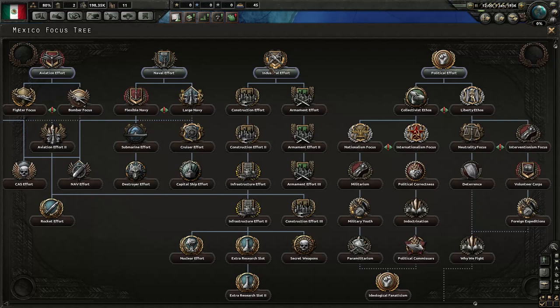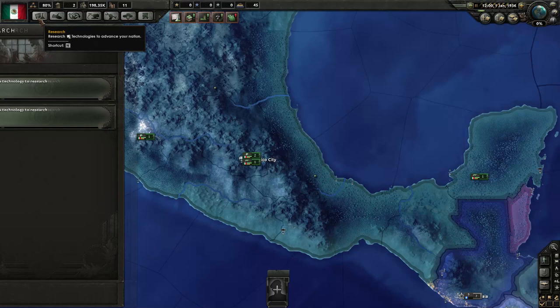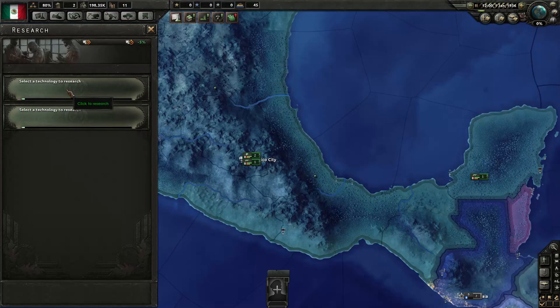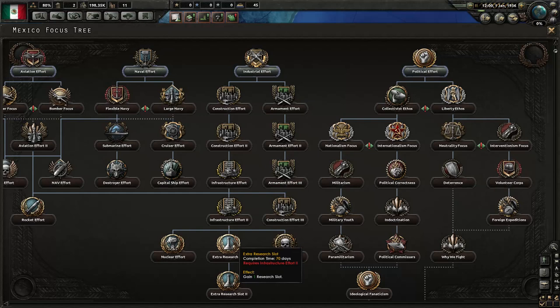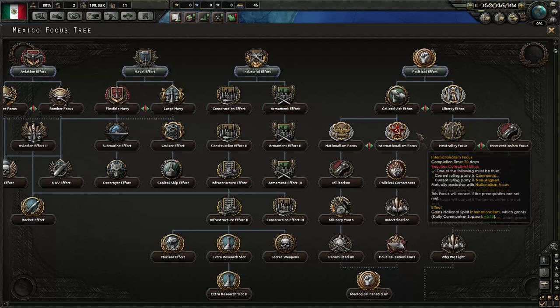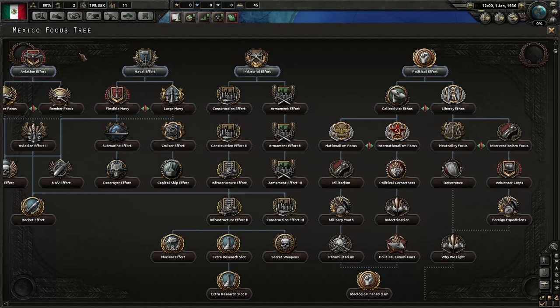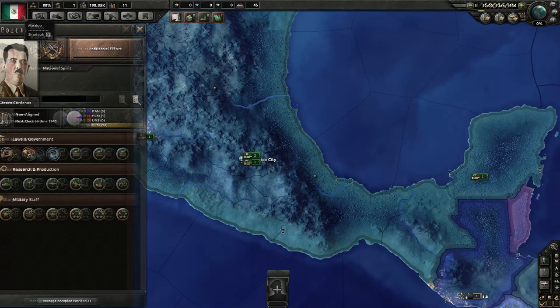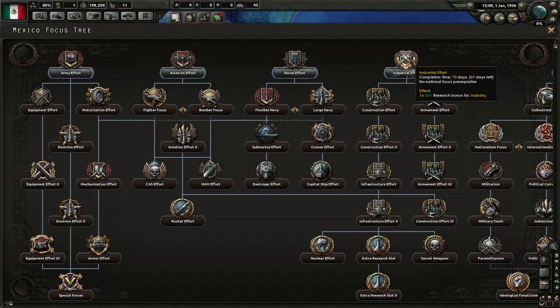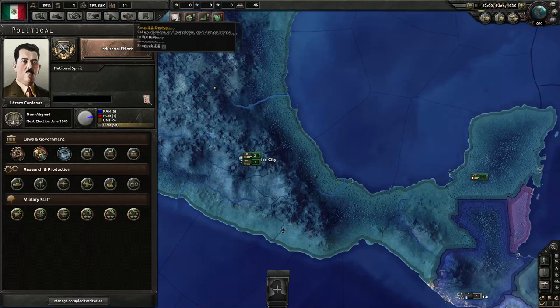The choice, as far as I'm concerned, is between industrial effort — speeding up our industrial research and getting extra research slots as quickly as possible — which we really need, because I think we start with two research slots. That's really bad; the big powerful nations start with four maybe. So we're going to struggle with research. But that's just part of the fun. I'm tempted to go straight down the industrial effort path. Political effort, however, will allow us to get started more quickly because we can get some political power out of it. But I think we'll start on industrial effort, because we want to research right from the outset as quickly as possible. This first one gives a 50% research bonus for industry.